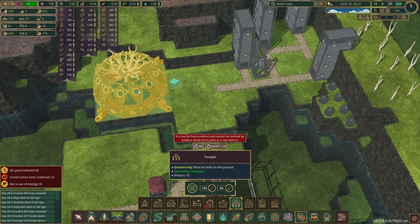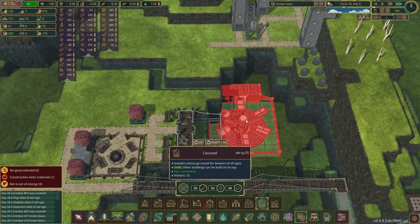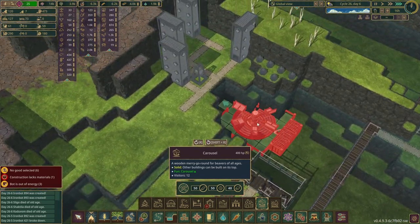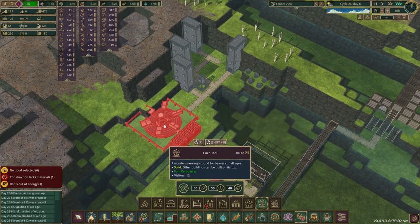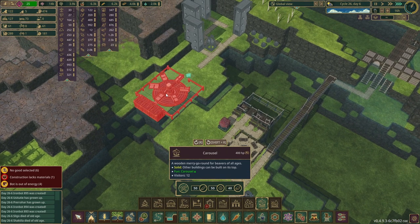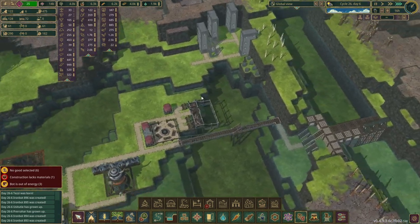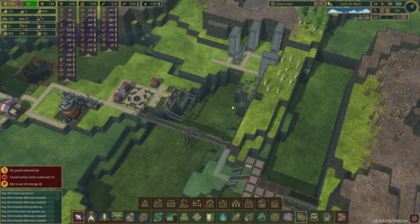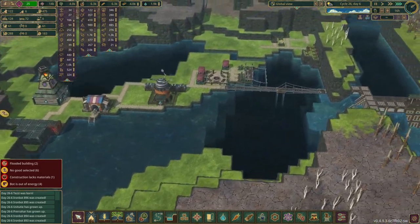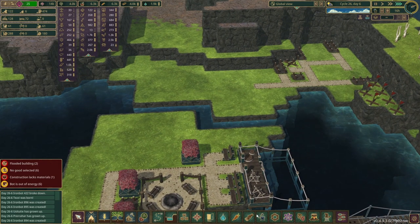I'm also thinking we put one of these out on the water — ah, ground only, dang. Good fit there — are you ground only as well? No, we'll put you in the water. I think it'd look kind of cool on the water. The whole thing needs to be supported though — that's a lot of silly-looking stilts. We need to put a bridge across here, but I was hoping to make it look kind of cool.